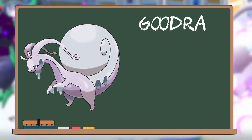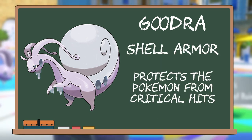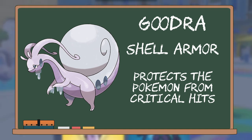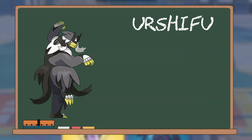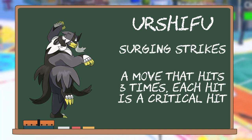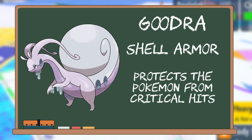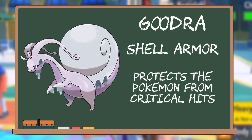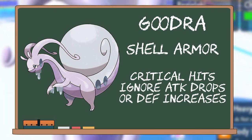The star of this team is Hisuian Goodra and its absurd defensive stats. Not only that, but it also has the ability Shell Armor, which prevents it from taking critical hits. This can be very useful against the Urshifus running around this season, especially because Urshifu has the move Surging Strikes, which hits for 3 critical hits guaranteed every single time. Shell Armor will prevent those 3 hits from being critical hits, and will also prevent you from being caught off guard by unlucky crits.